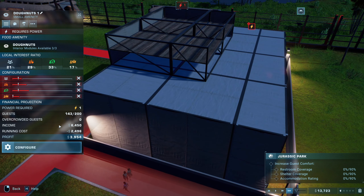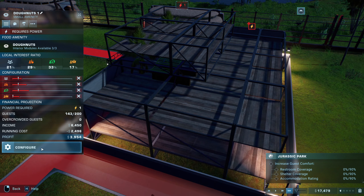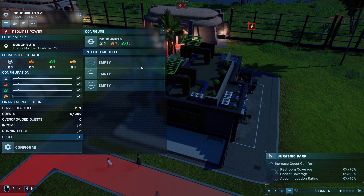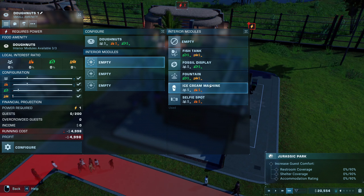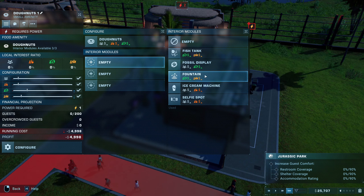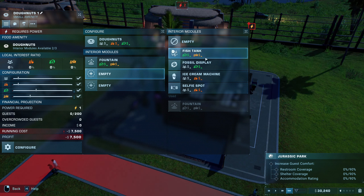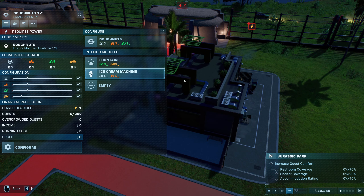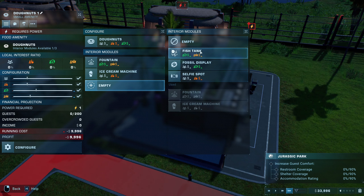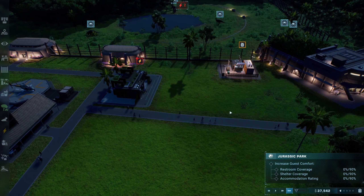We can get ourselves a small amenity - it won't be powered yet, but let's start. I have no idea what I should put in here. A fountain, I guess. Fossil display. Ice cream machine, there we go. Fish tank - yeah, that'll work. Now we gotta get money just to power it.